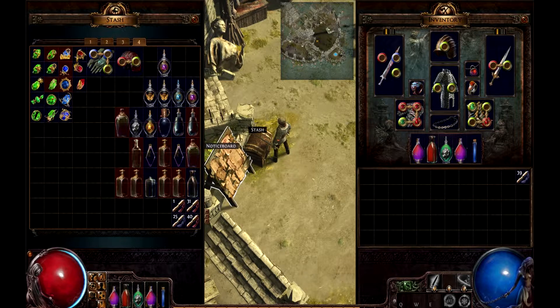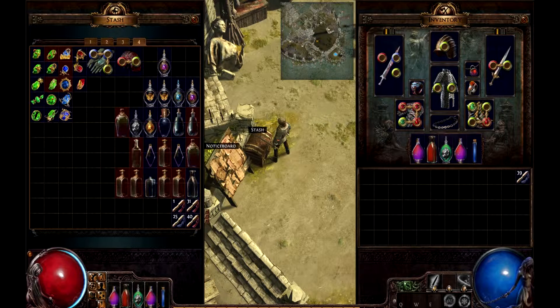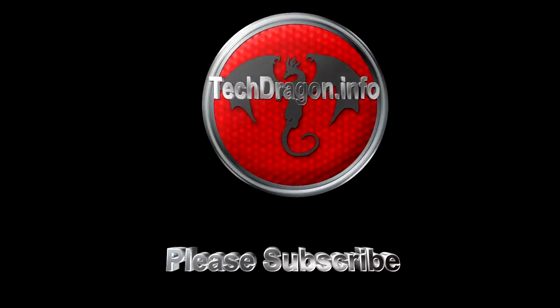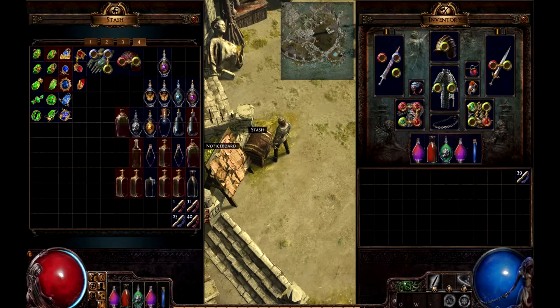There are probably 10,000 more things you can do with skills — there are just so many options and combinations, some working better than others. The highest number of links you can get in items is 6, so think about the possibilities: one slot for your skill and then 5 different support gems to add damage, shoot more projectiles, split into multiple projectiles, or chain between targets if it's electrical. There are just endless possibilities.